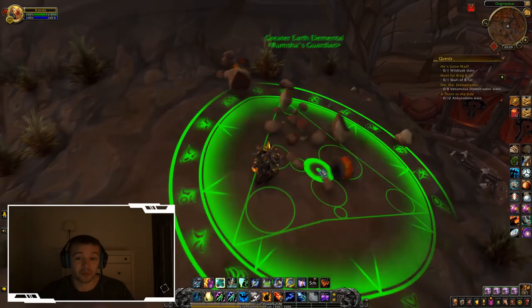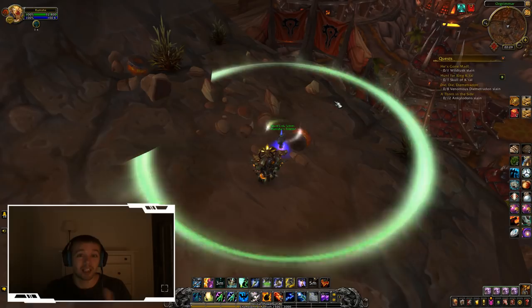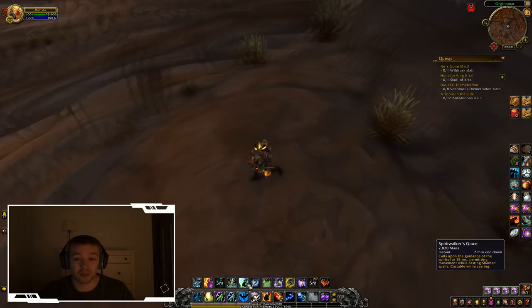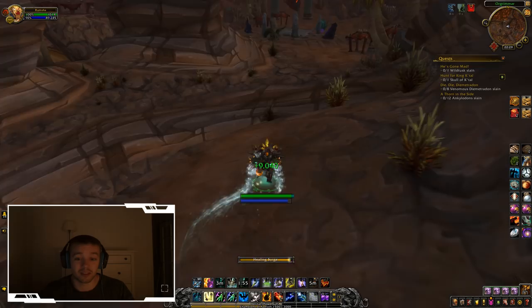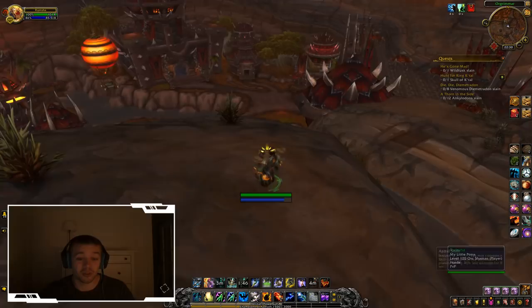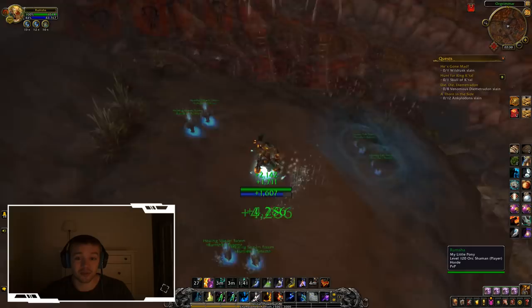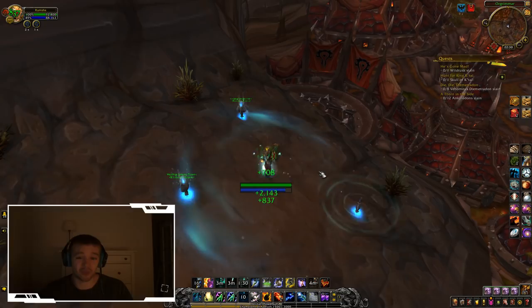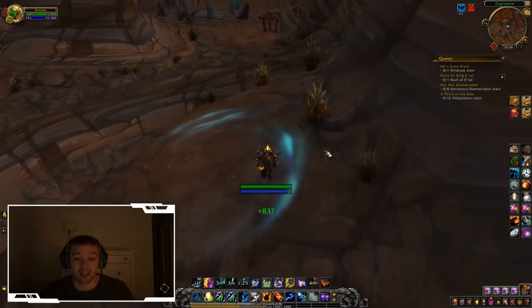If the tank is close to dying, use Spirit Link Totem — drop it on him, run over so everyone shares the same health pool, then spam heals on the tank and it effectively heals everyone around him. Spirit Walker's Grace lets you heal while moving, but in most cases tanks stand still. When everyone is missing health and things get critical, pop both Healing Stream Totems and Healing Tide Totem — now you have three totems spamming heals and you barely need to cast anything for 15 seconds.